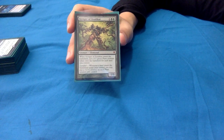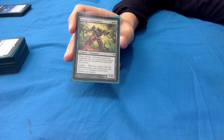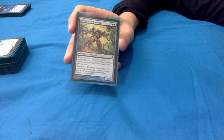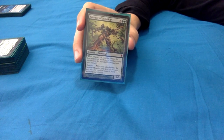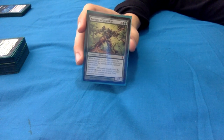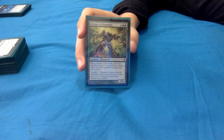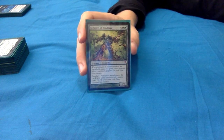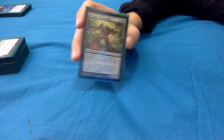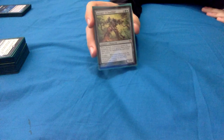The ideal play with Avenger of Zendikar is to play it then play your land for turn, and particularly if you have something like Evolving Wilds on board - cracking that and getting another land out puts 4 +1/+1 counters on all your plants. They'll be summoning sick so you can't attack, but nobody's getting through that board easily unless they have a board wipe - and if they use a board wipe, you've gotten that out of their hand. This is a card that has to be answered in this deck, otherwise it will go crazy and stomp everyone.